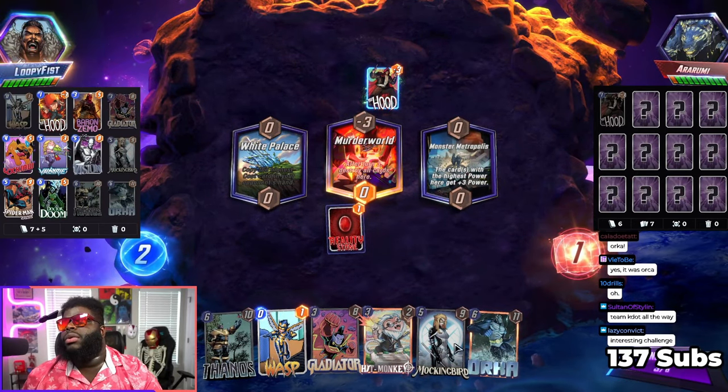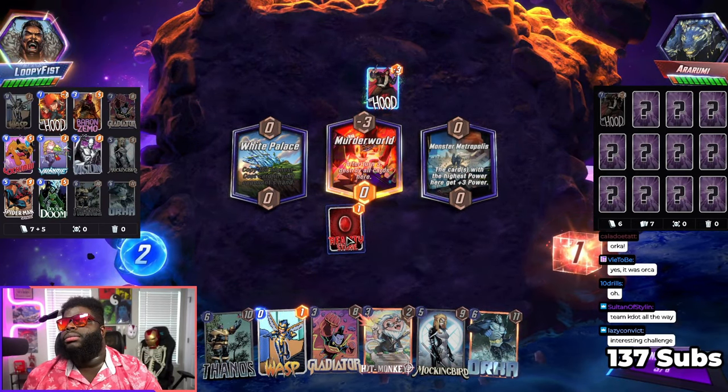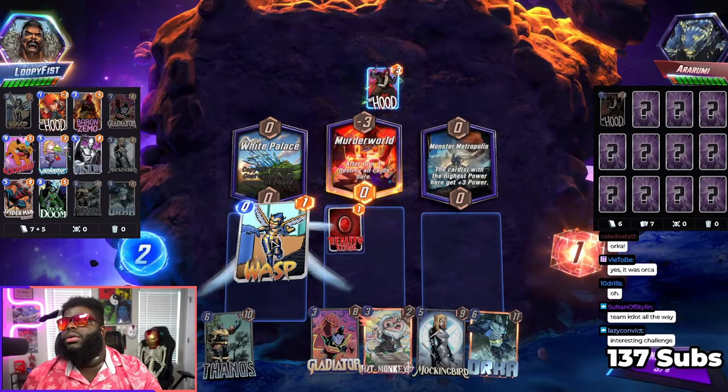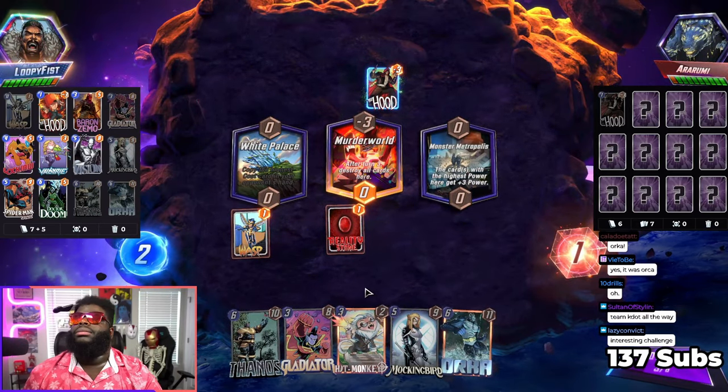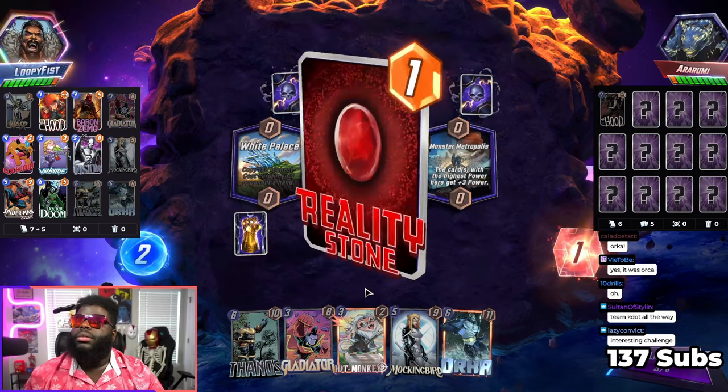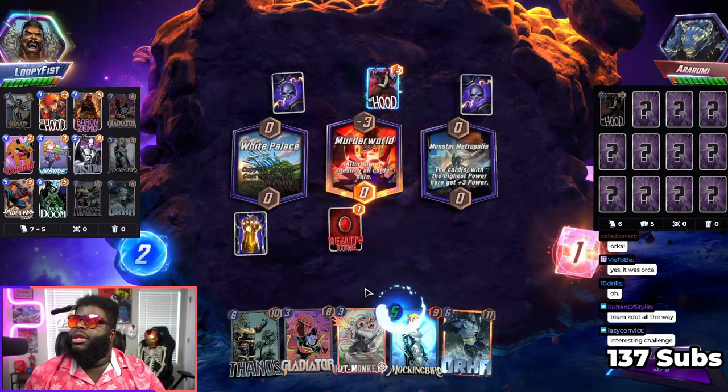Let's change that location form real quick. I'll draw a card if I do this, so I should go ahead and do this too. So I get two pulls next turn.